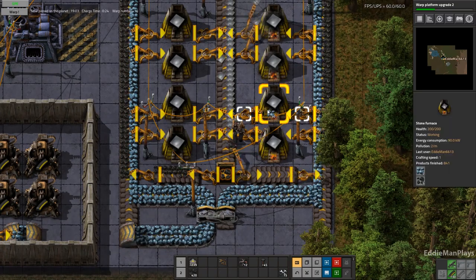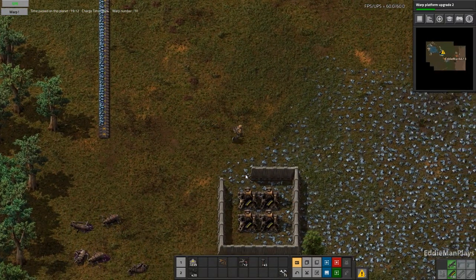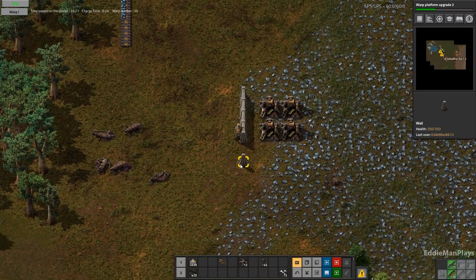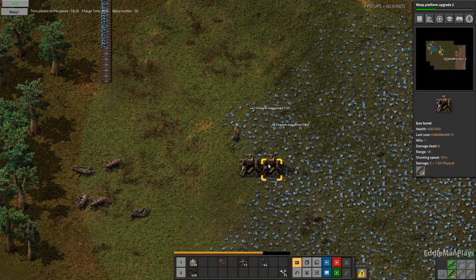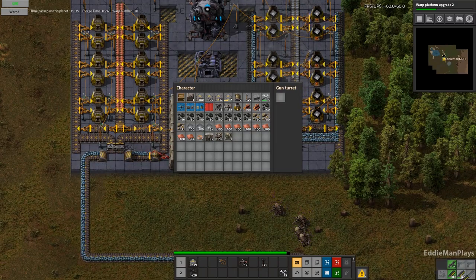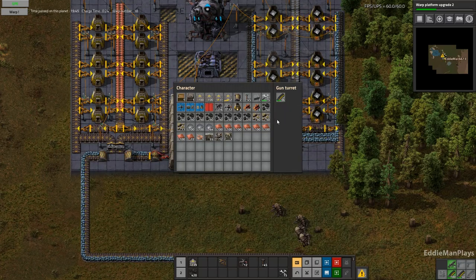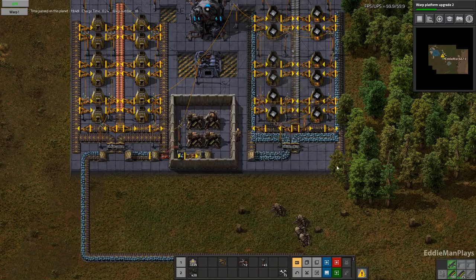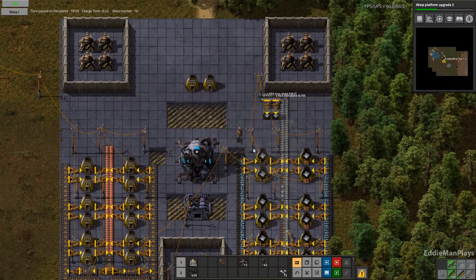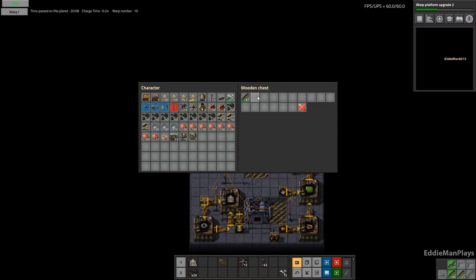We are not going to be dealing with this. Oh, no you don't. These two back ones are not good. They're not that bad, but we can start the process of packing up here big time. And we only have 24 seconds to warp out, so I think we'll be okay.